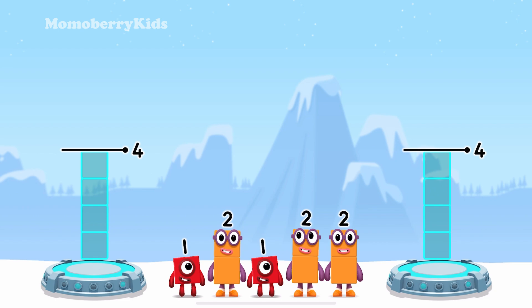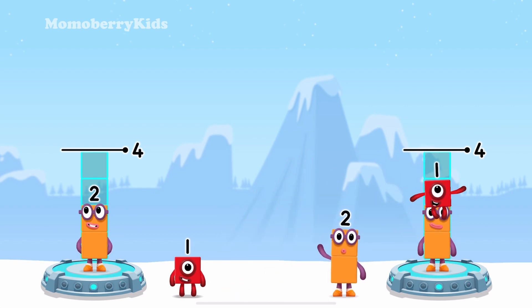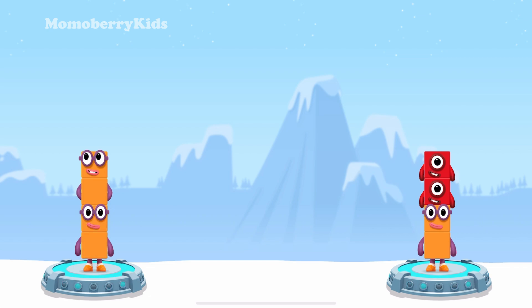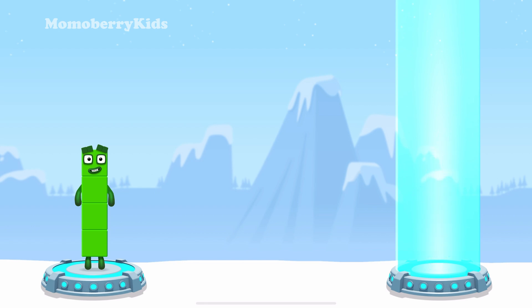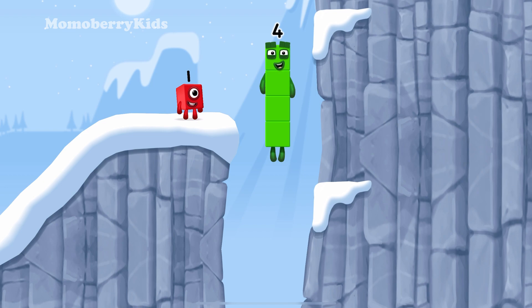Share the number blocks evenly to make two groups of four! Four, two, one, one, two — that's right! Two plus two equals four. Two plus one plus one equals four. Four equals four. I am four! Have we met before? Good job!